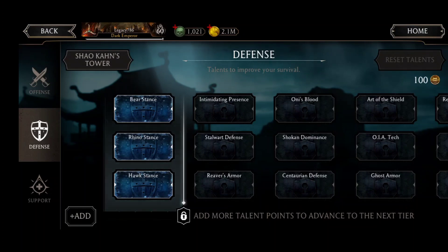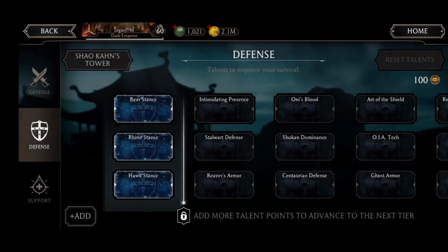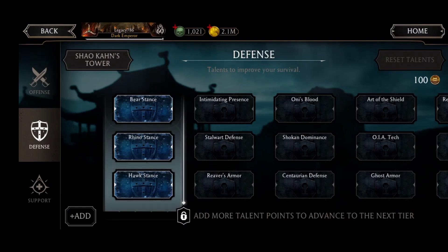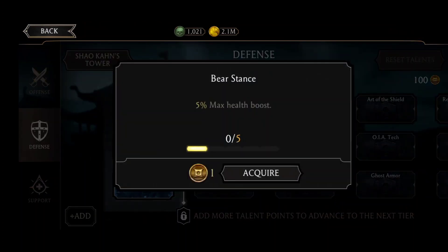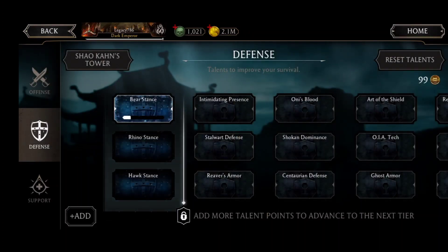The first talent options are: Bear Stance for 5% max health boost, Rhino Stance for 4% less basic attack damage, and 4% resistance to all debuffs. This first talent is useful in any mode — whether faction wars, challenges, or towers. I'd like to increase my health because 5% max health will always be useful in any game mode, so I'm going to acquire Bear Stance. I'm just going to fill one pip because that's more than enough.